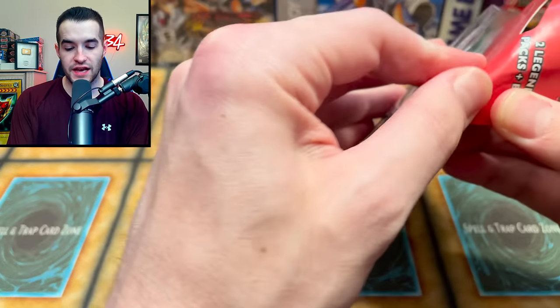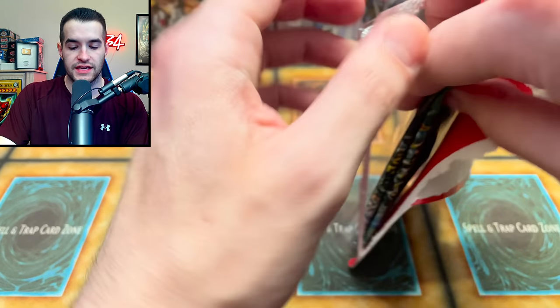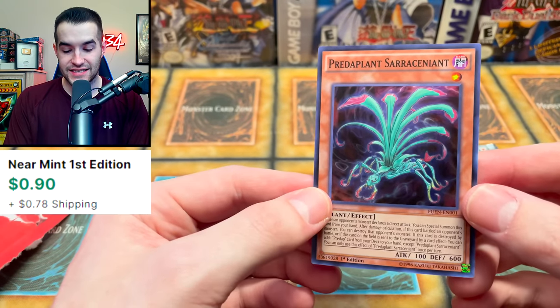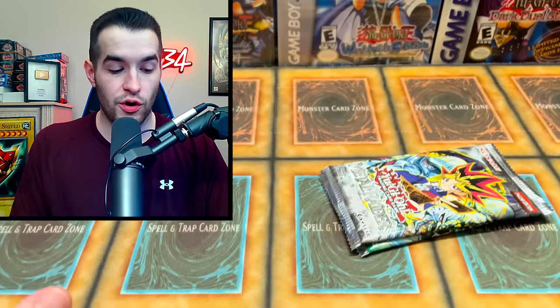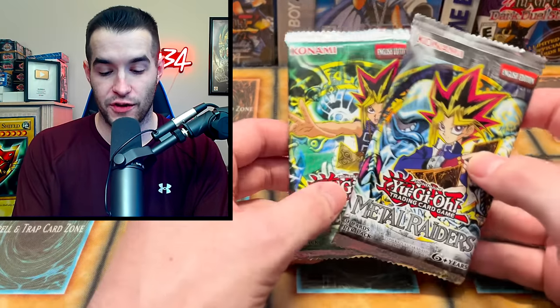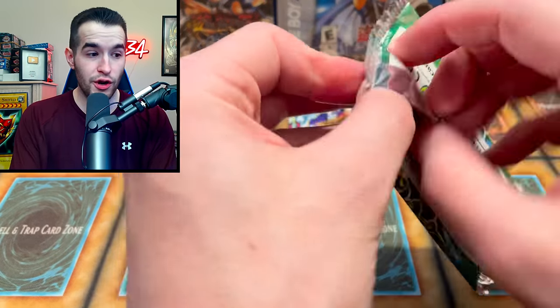First blister pack looks like Metal Raiders and Spell Ruler. Yep, that's the case. We pulled Predaplant Sarracenia — that card was very annoying in auction series, I will never forget it. Now we have two more packs to go through.